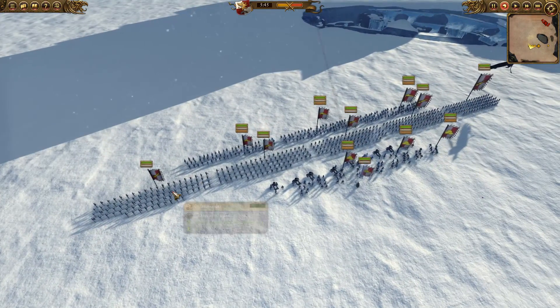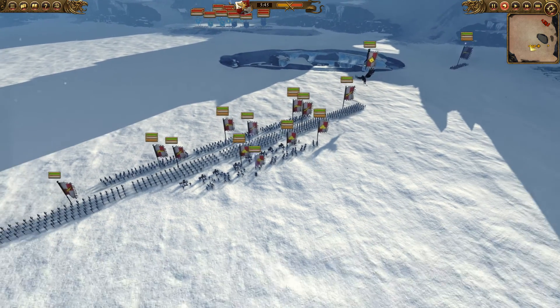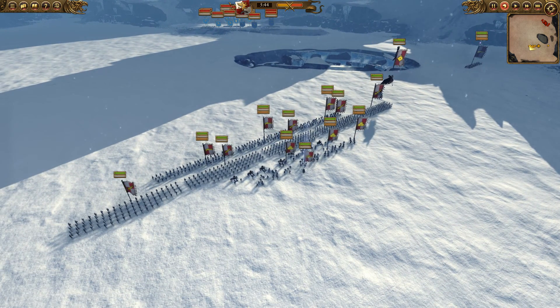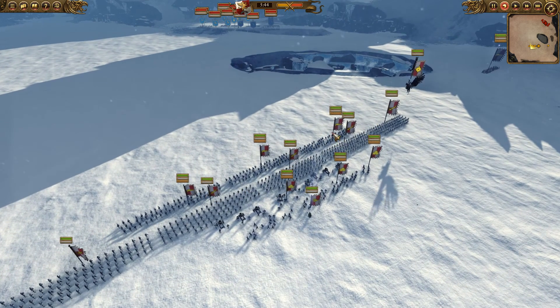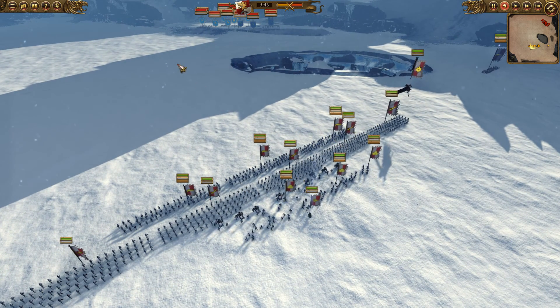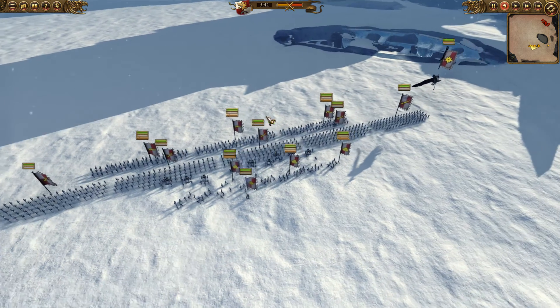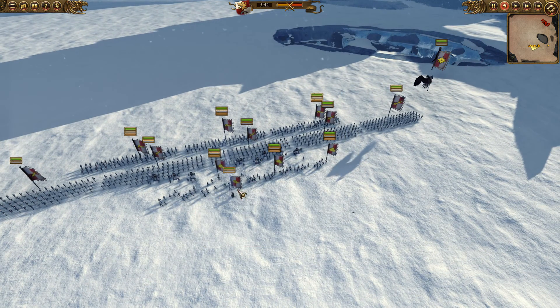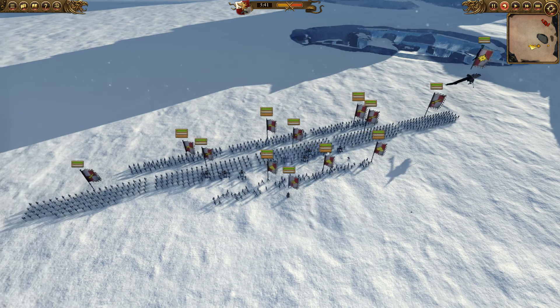And I've got a line of greatswords. Basically what I'm thinking is, Dwarves at the moment — everyone brings Rangers with great weapons — so I thought I'd just outrange them with some armor-piercing. I've got my handgunners and everything, and as soon as I get my greatswords in there, they won't really be able to shoot at anything. I also brought a Jade Wizard, Order of Life, to keep my front line healthy.